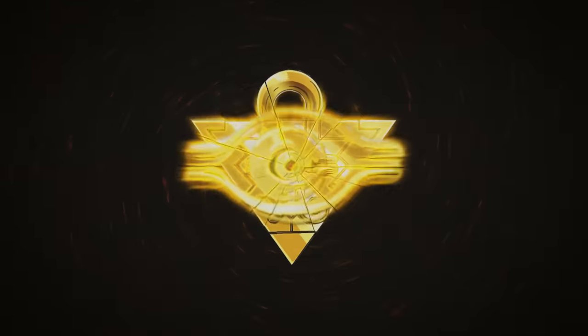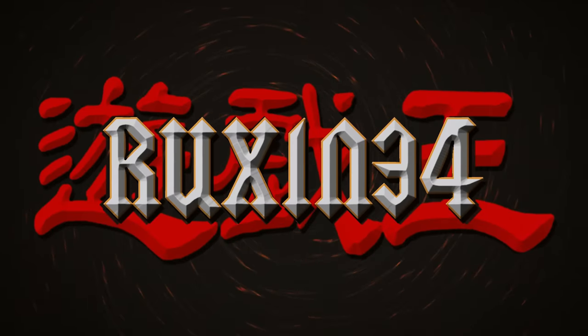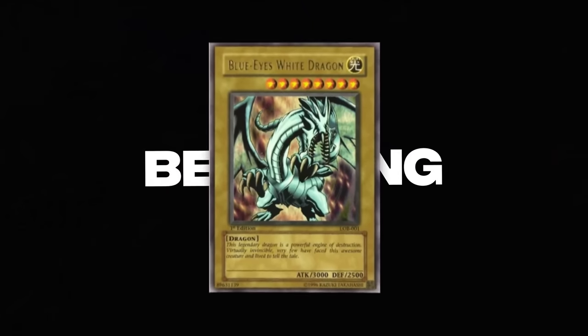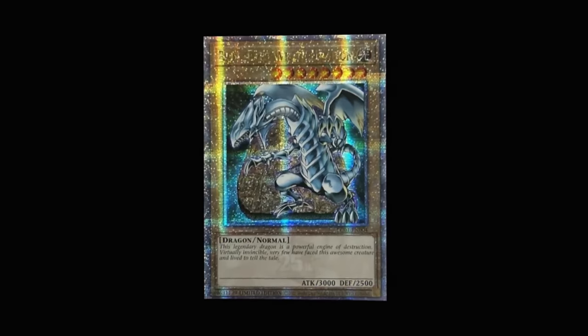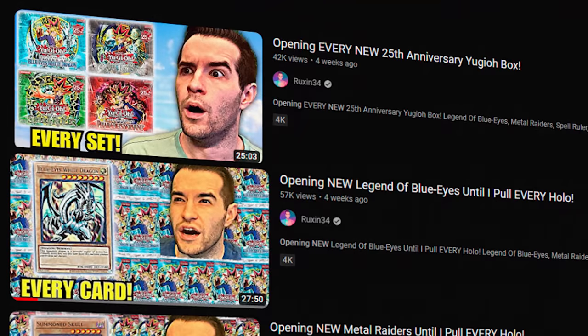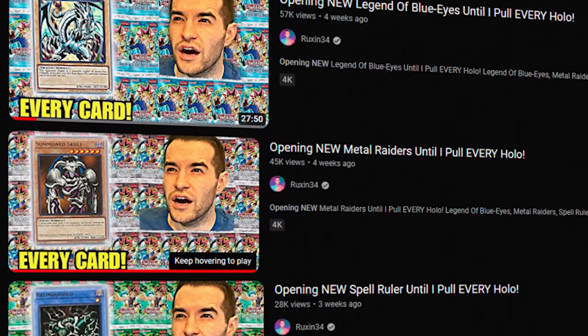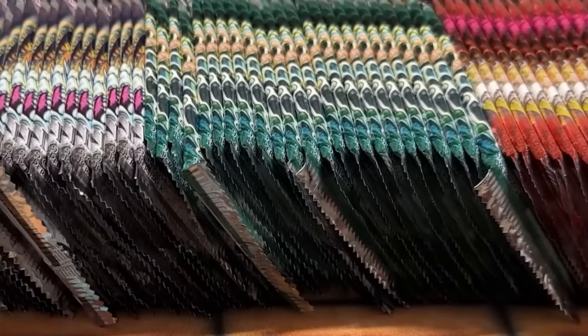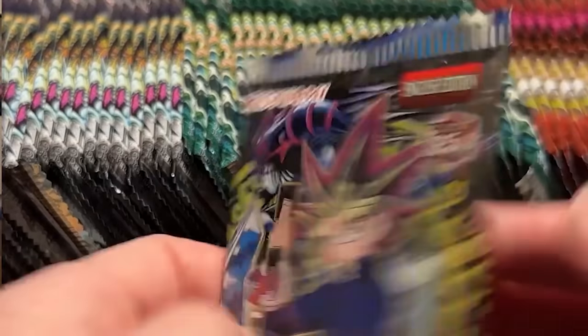In today's video, we're opening up the first legendary collection ever made. Yu-Gi-Oh! is well known for reprinting old cards and products. Ever since the beginning, Konami has been capitalizing on out-of-print products by re-releasing them in current products or updating them in a different way. This year, we saw the re-release of Legend of Blue Eyes, Metal Raiders, Spell Ruler, Pharaoh's Servant, and Invasion of Chaos in booster box form. Though these sets have been reprinted many times throughout the years, this was the first actual box reprint.